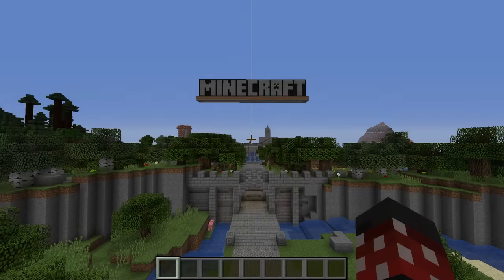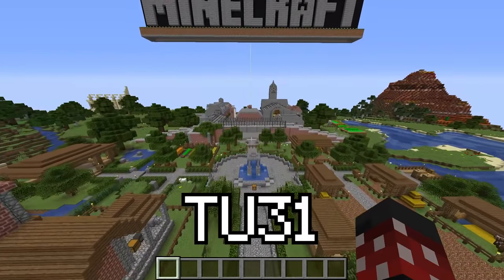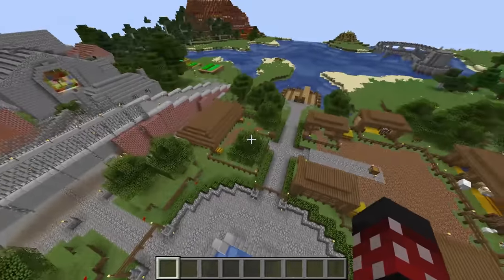Now we're getting to the point where I won't be able to cover everything, as this is where the worlds start to get really huge. So if I miss anything, I apologize. Let us move to my personal favorite out of all of them — the Title Update 31 world. Where do I even begin? Remember when I said 4J were going to keep upping themselves? Well, in my opinion, this is where the tutorial worlds peaked.